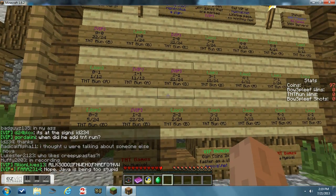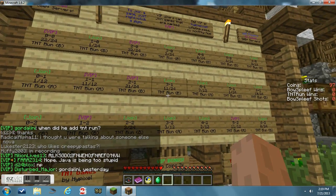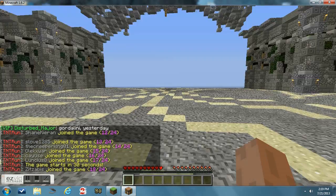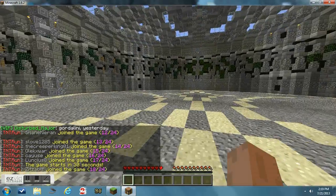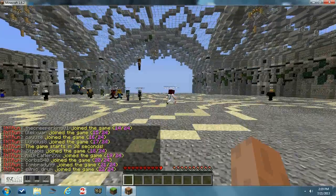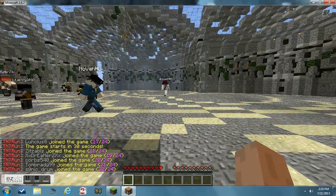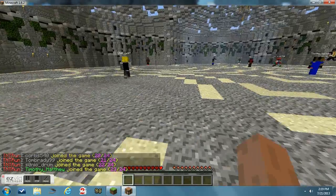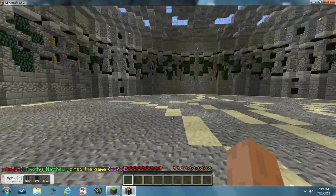As soon as I find a match, I will explain how it goes. So TNT Run is a game where you start off - the floor is gravel and sand, and below that there is some TNT. You have to run along the gravel and sand, and the gravel and sand will fall beneath you.